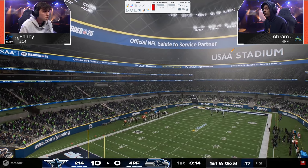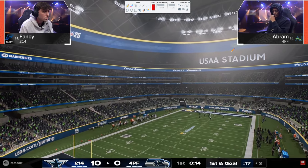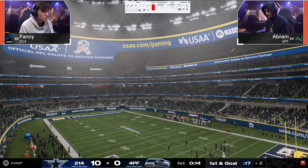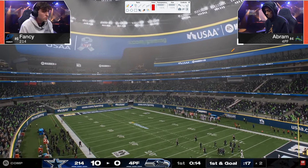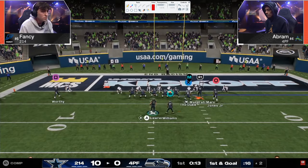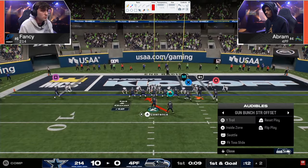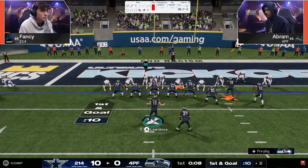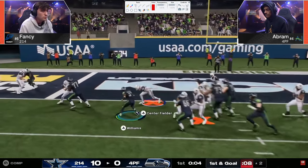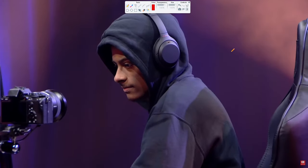With mid blitz it's really challenging to defend seams because of where you have to user, and if you take the seams away you leave the sidelines open. That's where Dollar fills the gap — better seam coverage. Red zone situation: Fancy decides to jump into mid blitz here, because there's not as much field to cover, and mid blitz is better in a pinch like that.